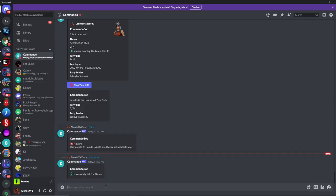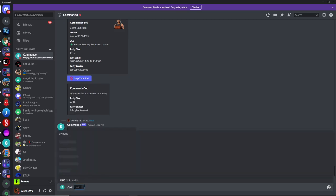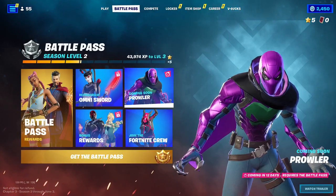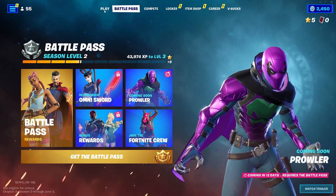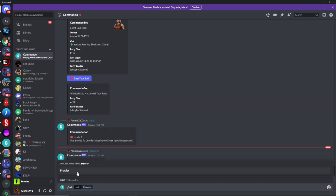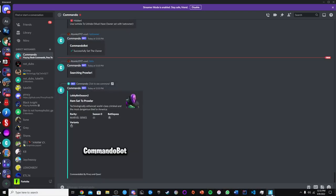Another really good command, which most people like using, is the slash skin command. It'll give you an option to type in any skin in the entire game, and even give you some options right here. So if we want to use one of the skins from the battle pass, you can check out the battle pass, and you'll see that the Prowler skin is not actually out yet — it's coming out in 12 days. So if you want to use this as an unreleased skin to troll people with, just head back over to Discord, type in prowler, and press enter. Then you'll be able to use the Prowler skin in your lobby.